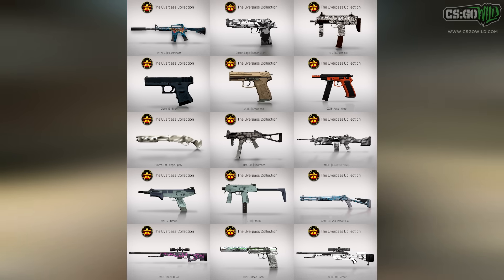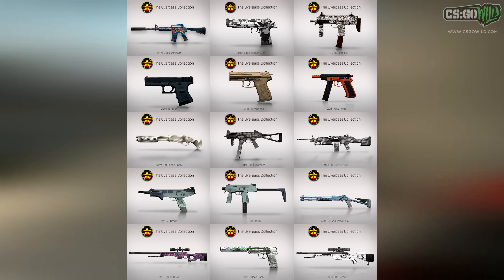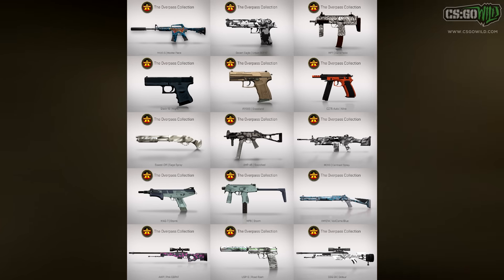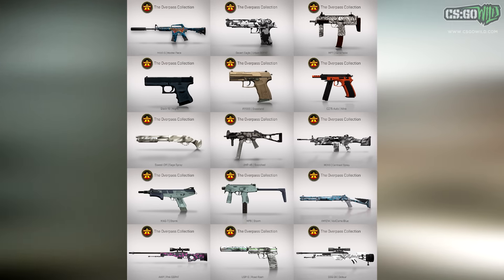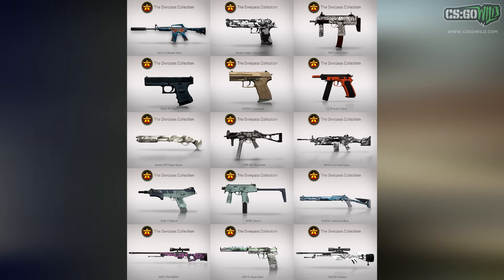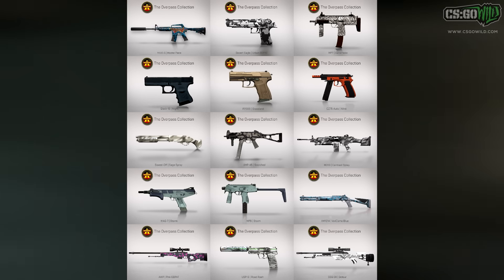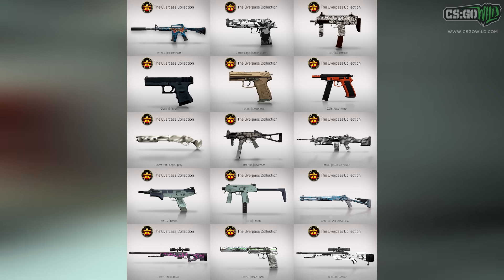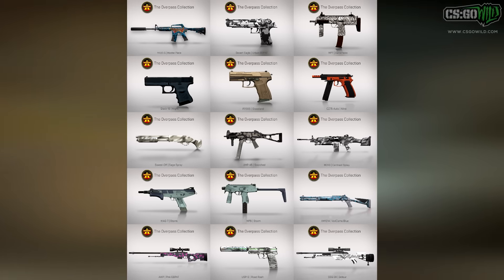The Overpass collection is also back with a couple of nice skins. Unfortunately the most expensive skin, the M4A1-S Masterpiece, has gone down in price a ton — less than two hundred dollars for Factory New, even though it used to be over three hundred. The main expensive picks are the Factory New pink P2000 DD Pat and the M4A1-S Masterpiece.